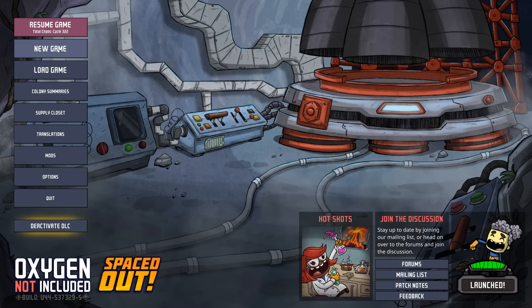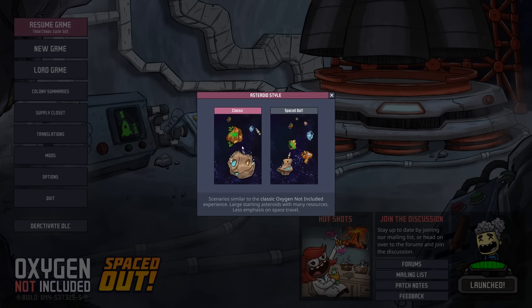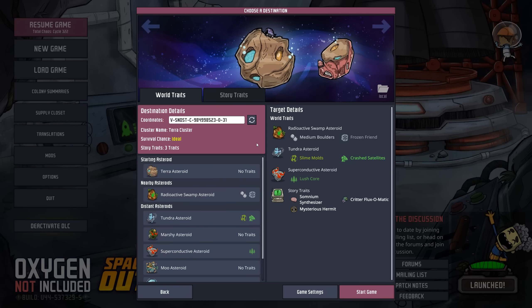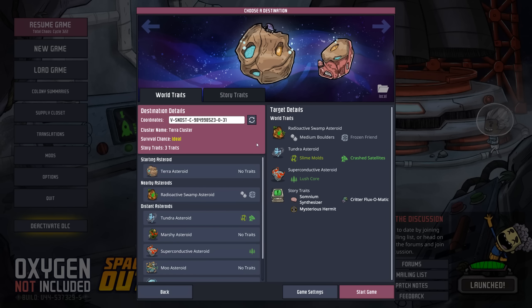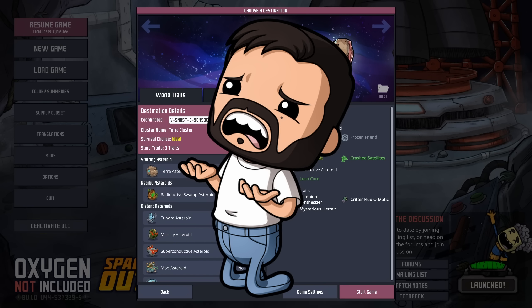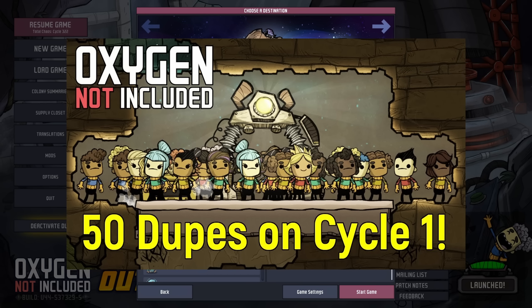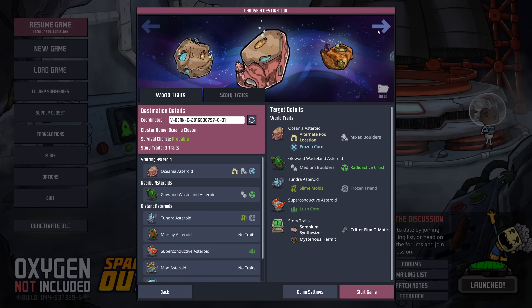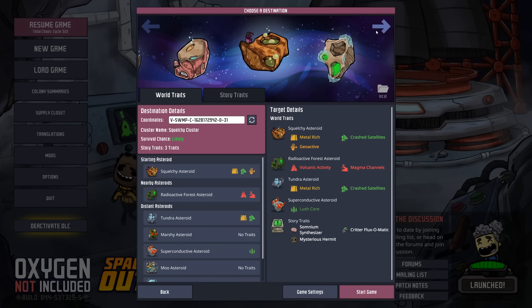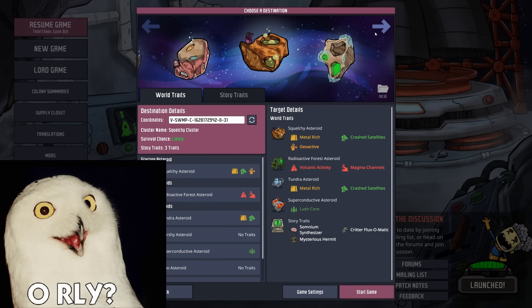Welcome back to Echo Ridge and another ridiculous one-off challenge. Today we're going to start on cycle one with 75 duplicants and go until one of them meets their untimely demise. This is the 75 dupe challenge. I've tried this a few different times and so far I can't get 75 to live past cycle 27, maybe cycle 30. That's why we're changing it up from the 50 dupe challenge format — we're not going to be able to take 75 dupes and go 75 cycles, so we're just going to go as long as we can, unless we make it to cycle 75, which is a nice round number.